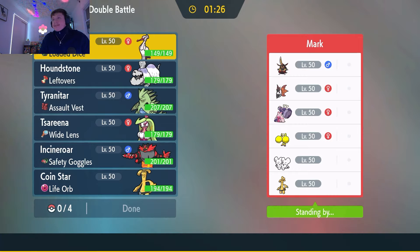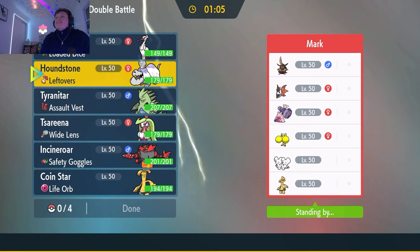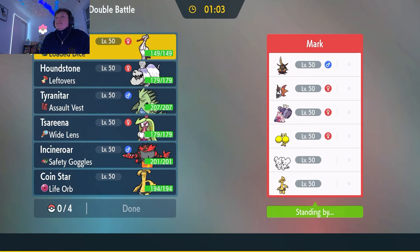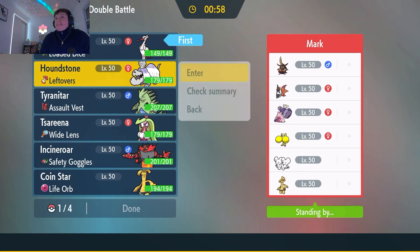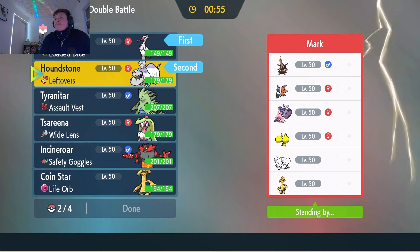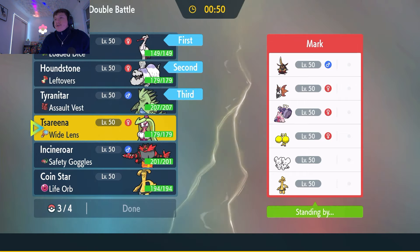Let's get ready for these battles with Rocky Payload Bombirdier and Sand Rush Houndstone. We've got a battle against Mark — he's got Dancer Oricorio, Tinkerton, Kingambit, Gholdengo, and Mudsdale. Not the best scenario for Bombirdier — a lot of steel types. Tinkerton resists all of Bombirdier's moves, and so does Kingambit.